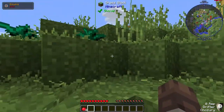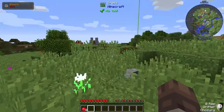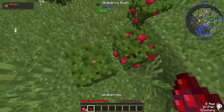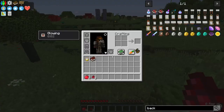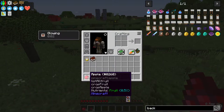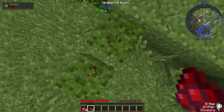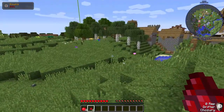Let's go this way. More chocobos. Oh here's some rustic berries — wild berries. I love these because they give a pretty good amount of food. An apple gives like half a hunger chunk, while wild berries give a full one. And they grow pretty easily, so I like getting these. It's a good starter food in my opinion.